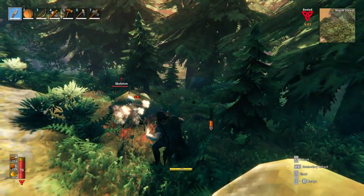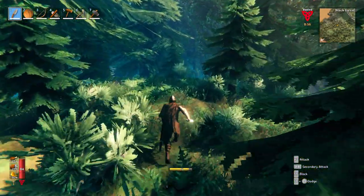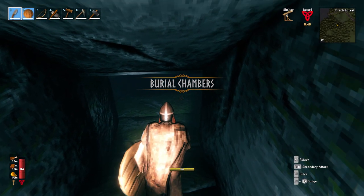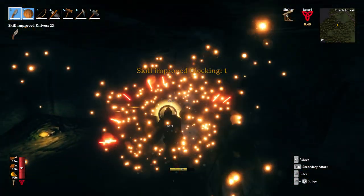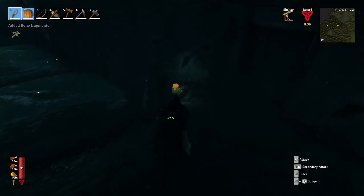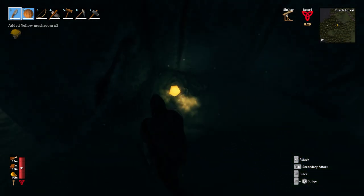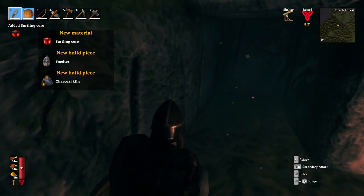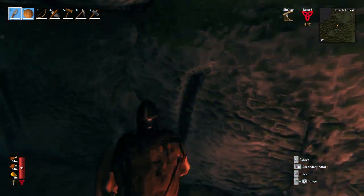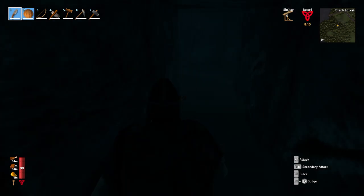Alright, here we go — burial chamber time, folks. Black Forest. Found it — sneaky little spot. We've got skeletons here, let's get ready to battle. Shield blind-block is okay, not bad — level one blocker. People say bring a torch; I say bring a shield. There's lights in here anyway — glowing mushrooms. Look at that, the first surtling core of the game! We're onto something now — we can melt metals, make charcoal, and most importantly, we can make portals.